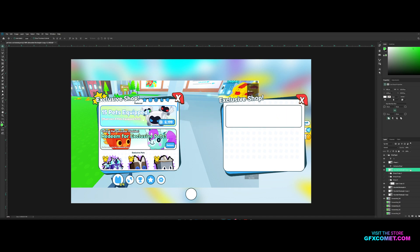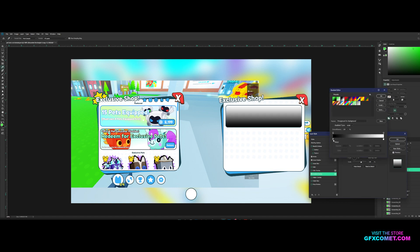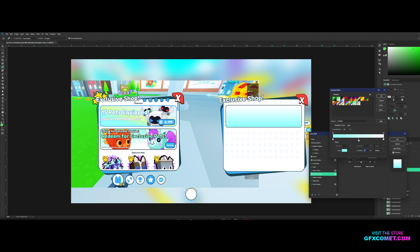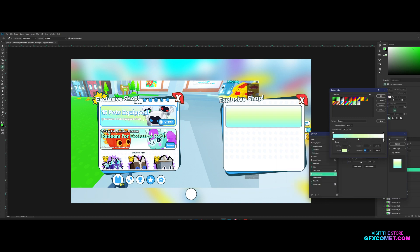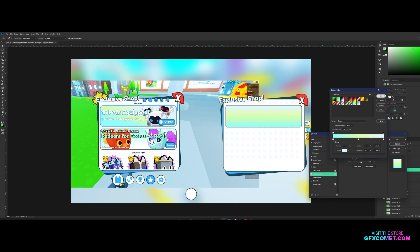If we go into our blending options, we can go to Gradient Overlay, blend mode Normal, and change the color — let's go for this blue. Click here to make a new color stop. So we've got three colors and we can angle it. Let's increase the scale so now we have this gradient result.